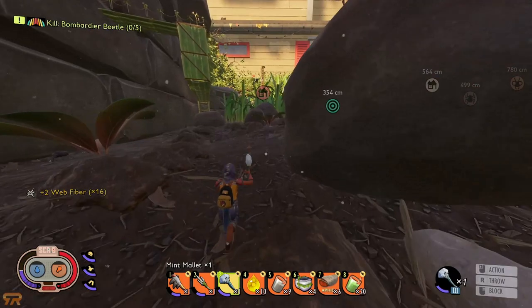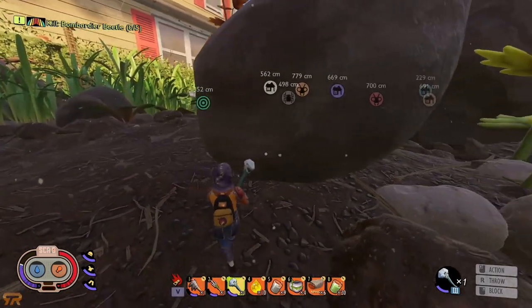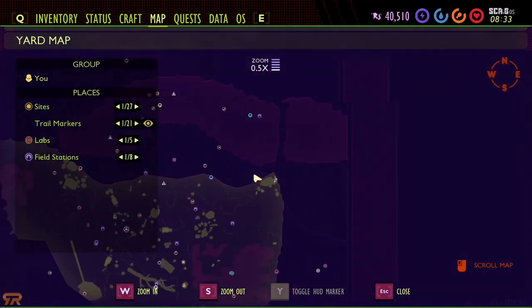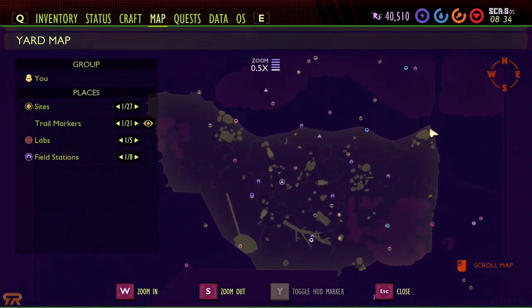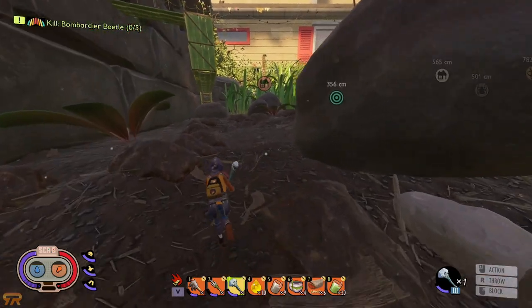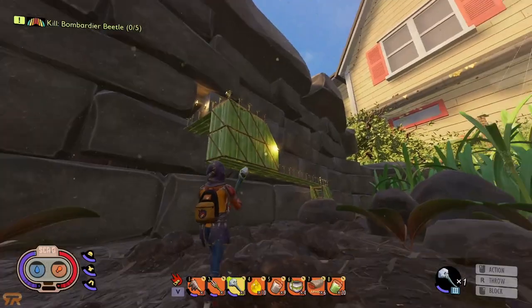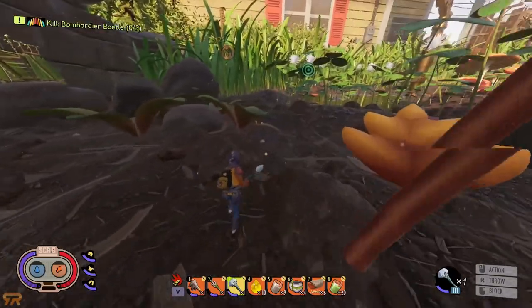Let's see if we can figure out where this bombardier is — I can hear him right here. Before I round the corner, there he is. As you can see on the map, this is the northeastern corner where these rocks are. This is where there are typically two orb weavers and two bombardiers. The lab is up there with some stairs built up to it, and this bombardier is right here.